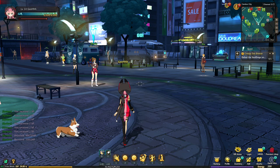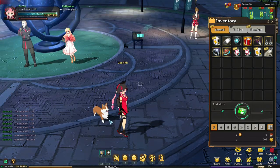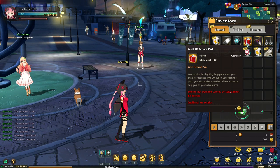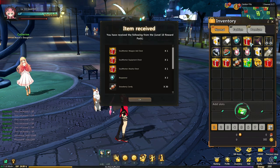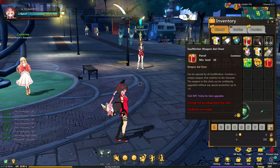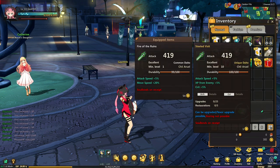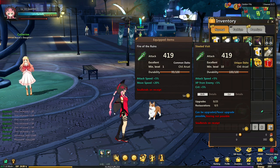Now I need to defeat some soul dregs. Look at this guys — there's a corgi following us. That's cool. Level 10 pack reward, let's open it. We got more boxes. Let's open up this soul worker weapon chest. That's a weapon — let's go. It's called Stealed Visit. Basically the same as the weapon we're using. Oh no, it has crit. But the weapon we're using has movement speed.